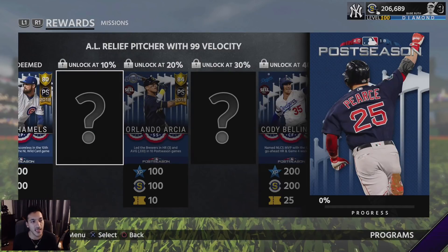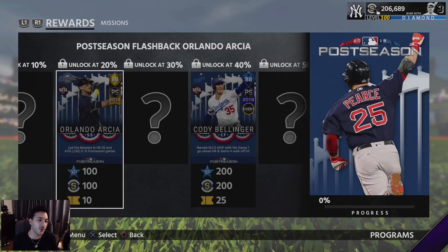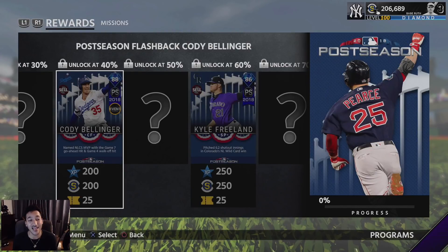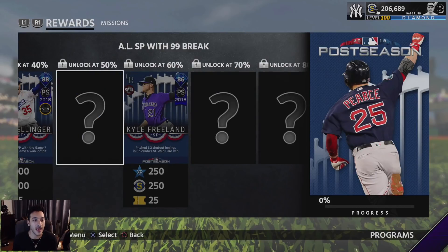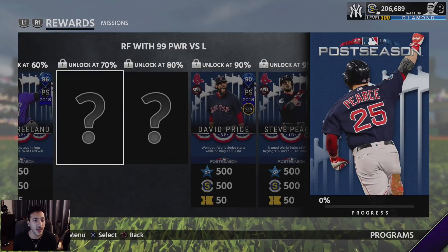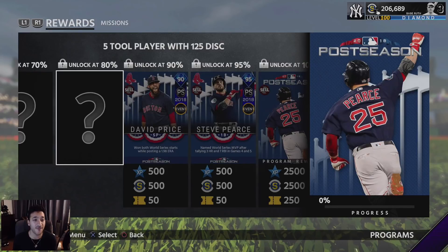At 10% we have Cole Hamels, then a mystery AL relief pitcher with 99 velocity. The third player is Orlando Arcia, and at 30% we get an NL closer with 105 K per nine. At 40% we get an 88 diamond Cody Bellinger, and at 50% an AL starting pitcher with 99 break. At 60% is Kyle Freeland, a starting pitcher.